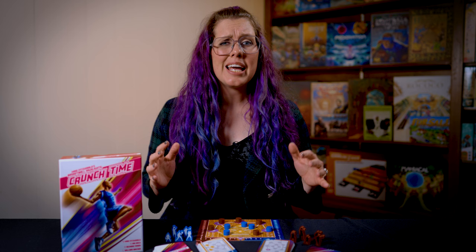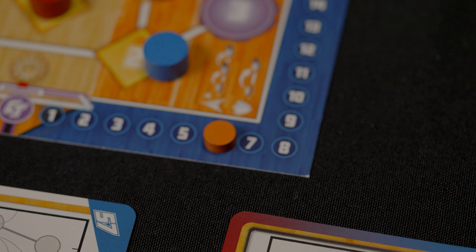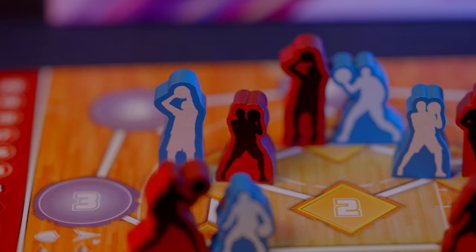Now players swap roles and continue play until five full rounds have been played, trading points back and forth on the scoring track. The player with a score marker on their side at the end is the winner.